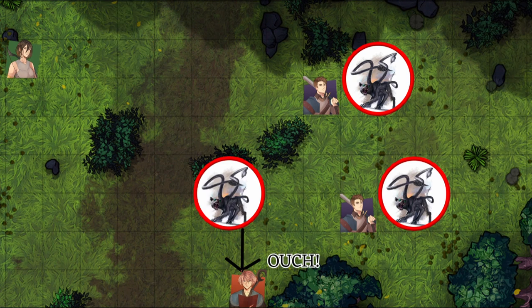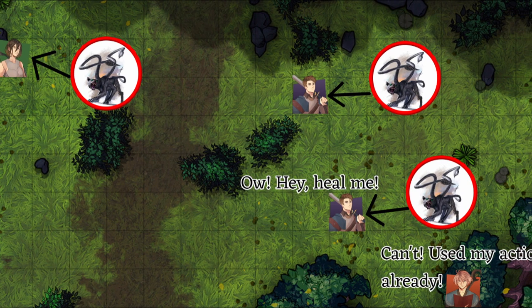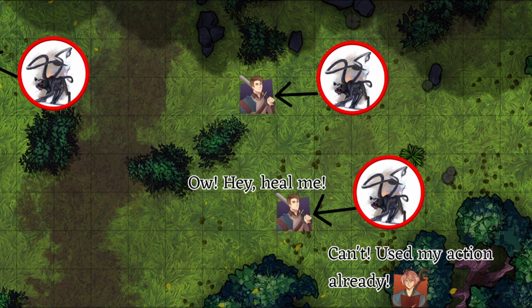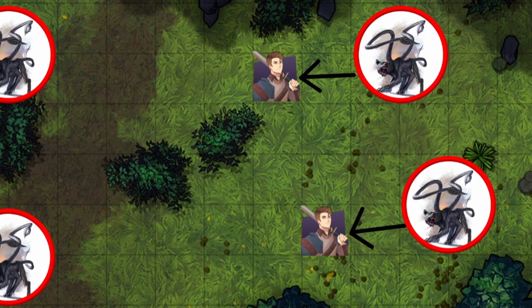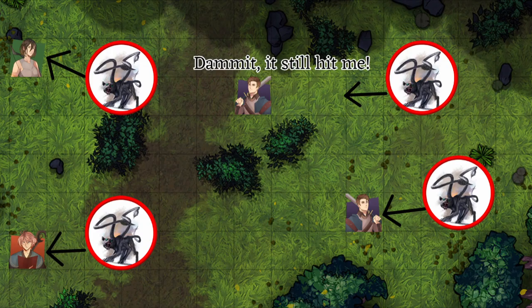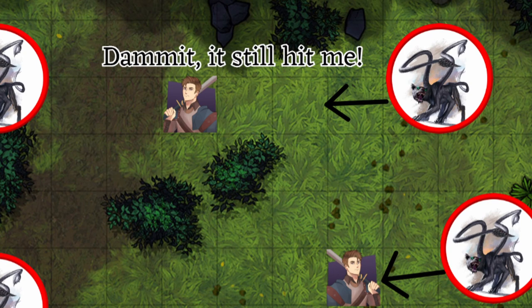This forces any players that are attempting to flee to use their full movement and an action or bonus action, depending on their class, to move 60 feet away, which limits their action economy. I would have the Displacer Beasts attacking in pairs, with at least one pair on the ranged players and one pair on the melee. With the 10-foot range of their melee attack, the Displacer Beasts should not only be able to stay out of melee range, they should be able to get opportunity attacks on melee classes as they move to attack their pair.